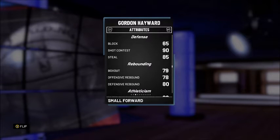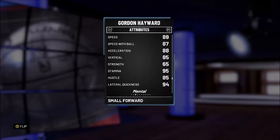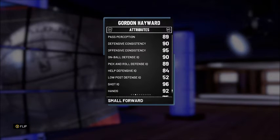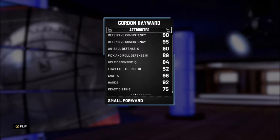Defense: if you catch a block with this card, thank 2K — it's a 65. Shot contest is 90 and steal is 85. Rebounding is decent — box out 79, offensive rebound 78, defensive rebound 80. Athleticism: speed 89, speed with ball 87, acceleration 88, vertical 85. Mental attributes: pass perception 89, defensive consistency 90, offensive consistency 95. My one gripe — I wish his reaction time was a bit higher, maybe 85; then I'd consider this the best card for the price.